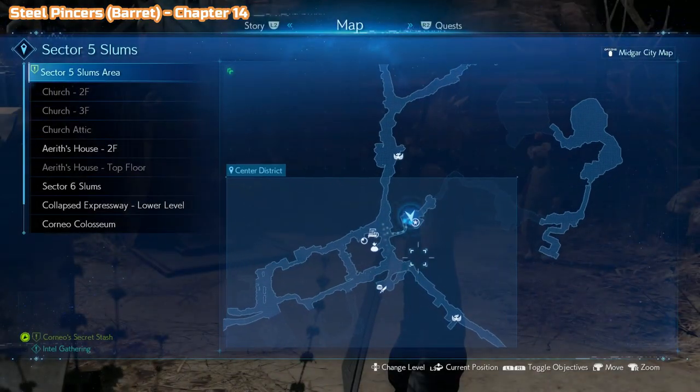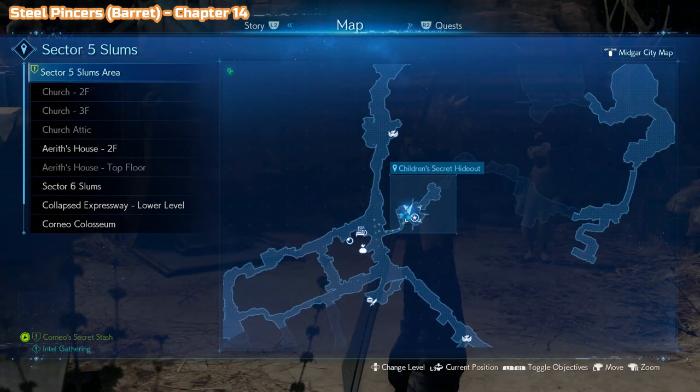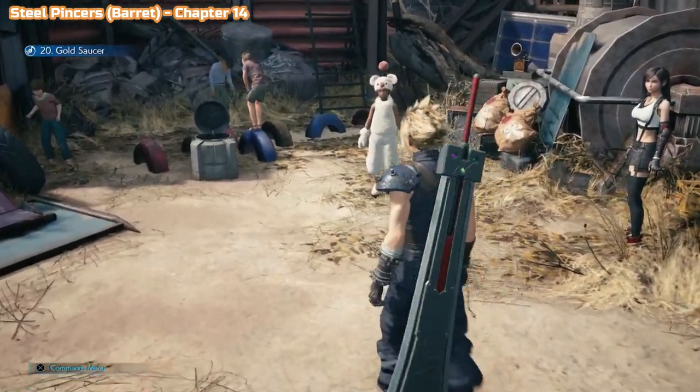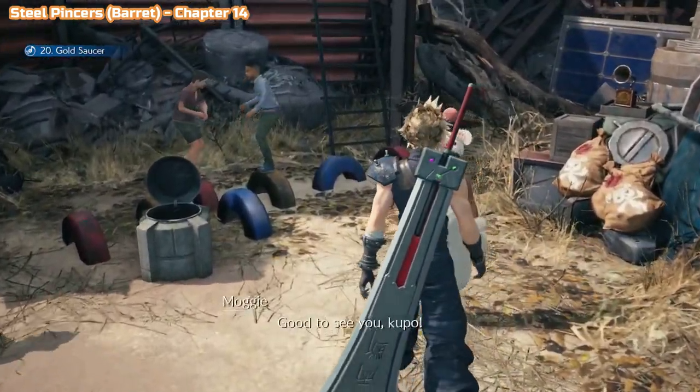This is another purchasable one — we're in chapter 14 here. You'll recognise this place as the children's secret hideout again. Speak to Moogie here and he's going to sell you the Steel Pincers for Barret.